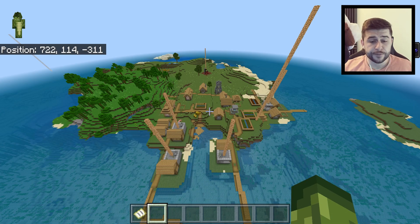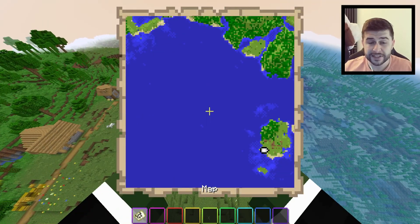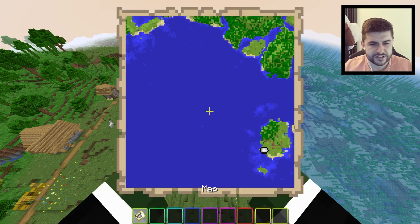I am checking this out on the latest version of Bedrock, but it does work for Java as well. Here is the exact same seed on Java Edition. The only thing that's going to be different is the points of interest — things like strongholds, ocean monuments, villages apart from this one, and things like the amethyst geodes. Slightly different location, but the seeds are pretty much the same.